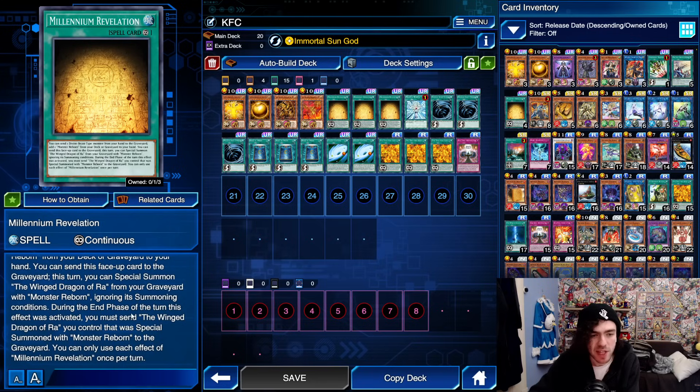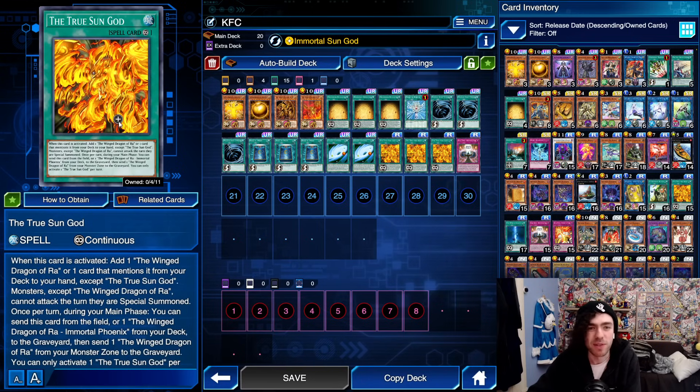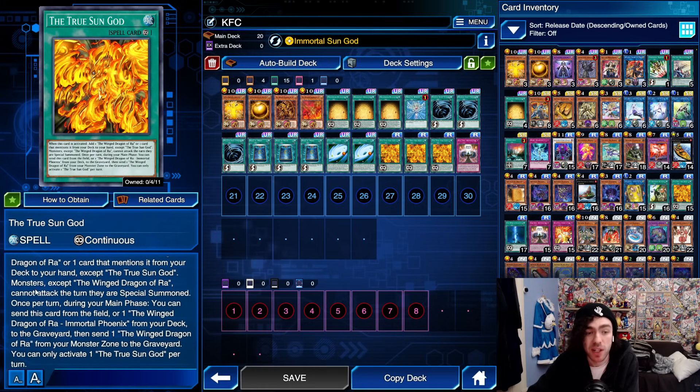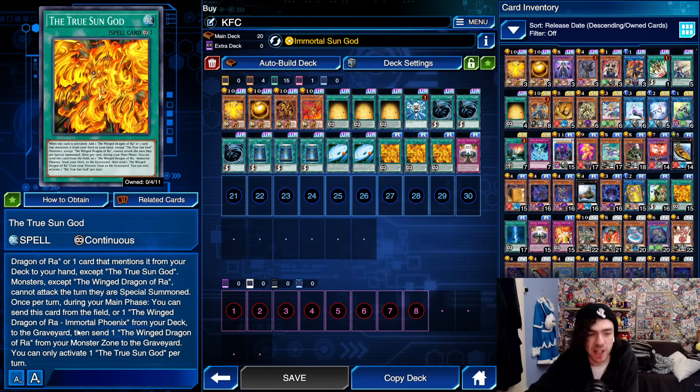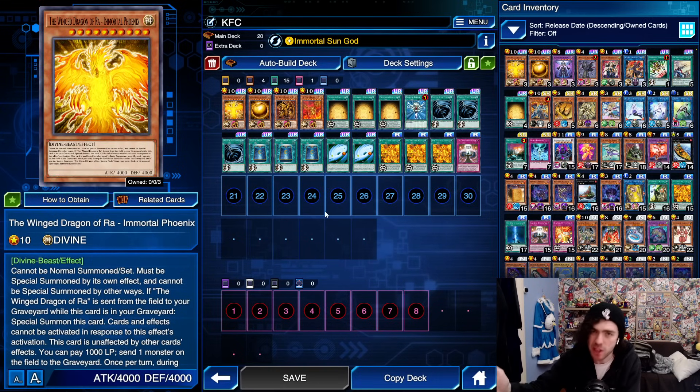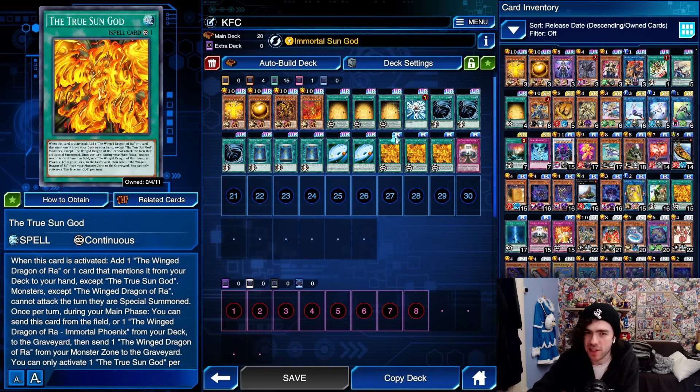During the end phase of the turn this effect is activated, you must send the Winged Dragon of Ra you summoned with Monster Reborn to the graveyard. Then we have the True Sun God. When activated, add one Winged Dragon of Ra or a card that mentions it from your deck to your hand, except the True Sun God. Monsters except the Winged Dragon of Ra cannot attack the turn they are special summoned — very important, as on Ladder people won't know what this does. It's a pseudo-floodgate where your opponent can't attack the turn they summon their monsters. Once per turn during your main phase, you can send this card or the Immortal Phoenix from your deck to the graveyard, then send one Winged Dragon of Ra from your monster zone to the graveyard — triggering the Phoenix to summon itself, giving you a 4000 attack monster unaffected by anything that can wipe your opponent's entire field.